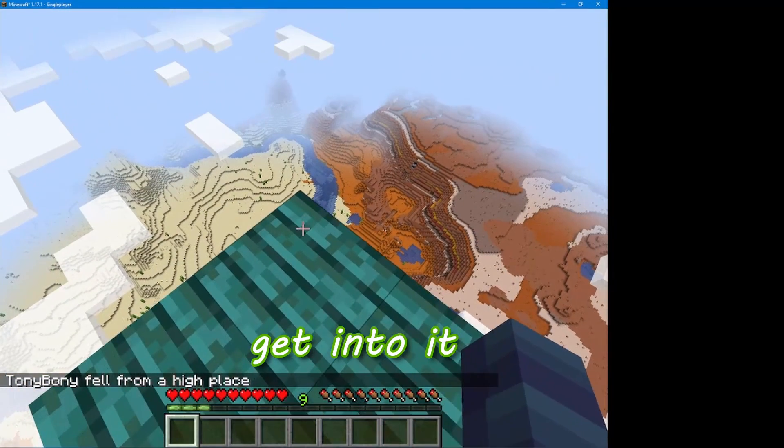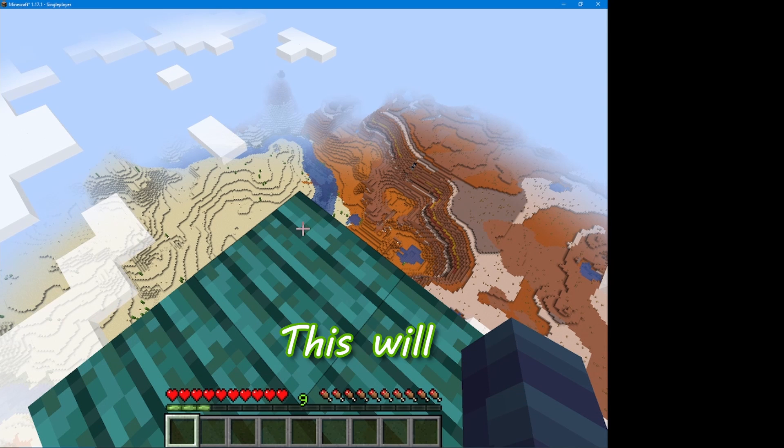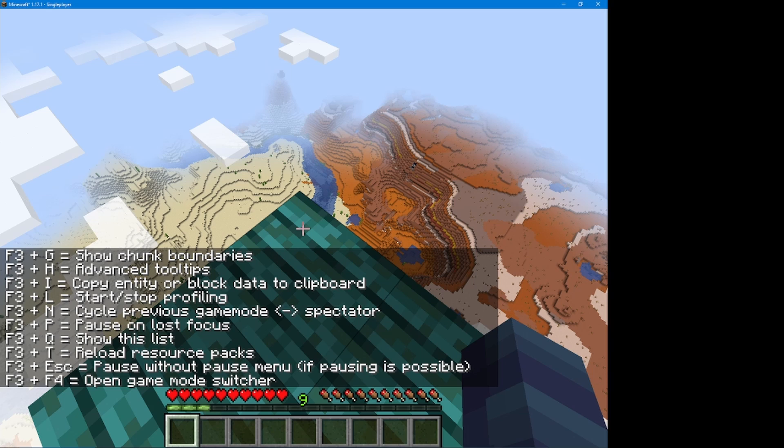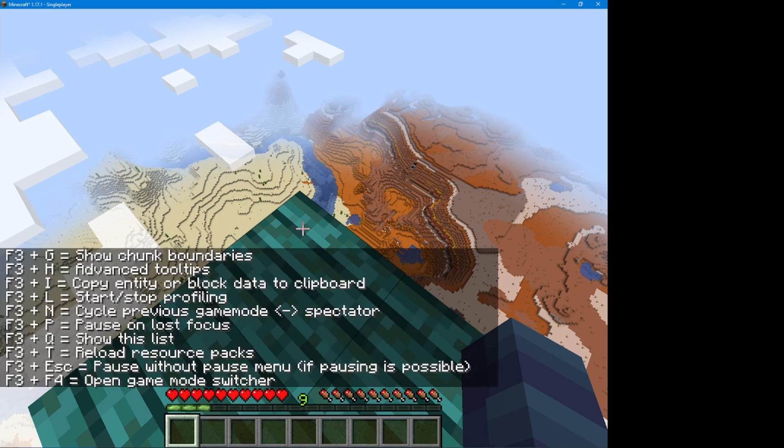Anyways, first let's get into it. If you press F3 plus Q, this will come up and it'll only show for a short time. So the first one is show chunk borders — F3 plus G.